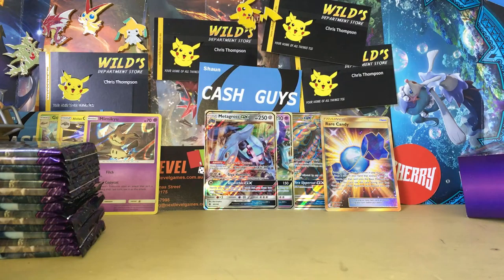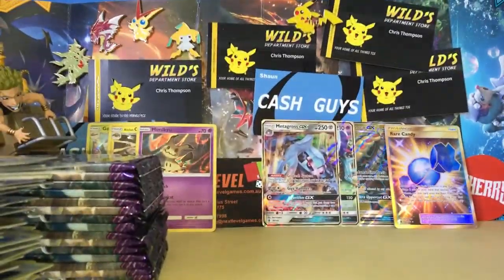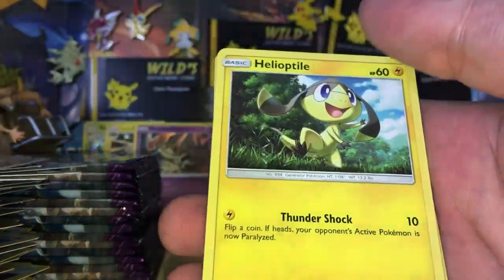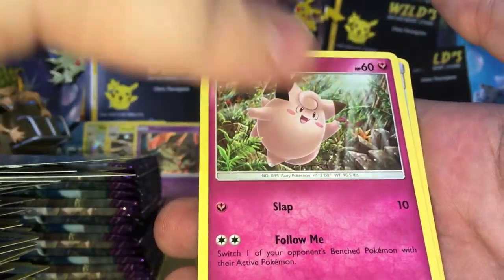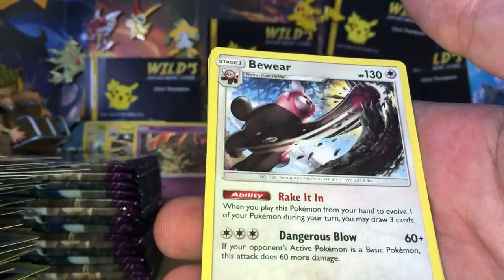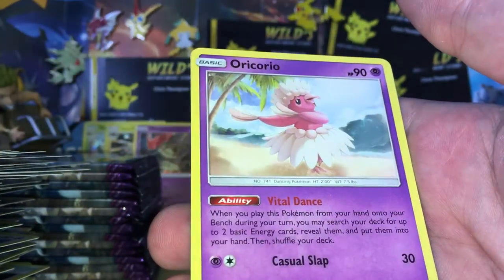I'm back, I've got a drink. We will get straight into the second half. We have a Phantop, Helioptile, Beldum, Tentacle, a Clefairy, a Rescue Stretcher, a Boer reverse, a Common Rockruff, and an Oricorio Regular Rare.